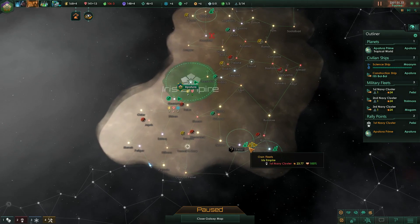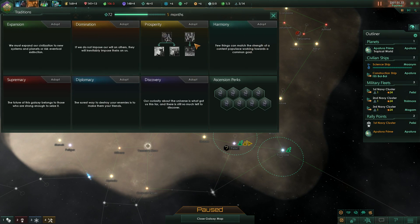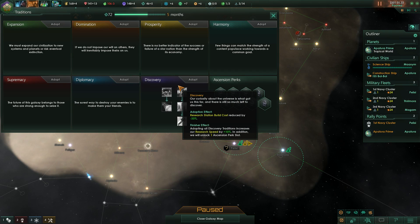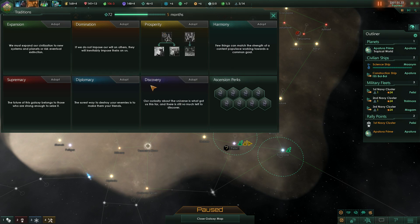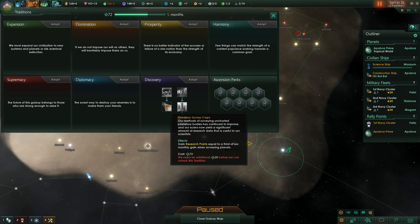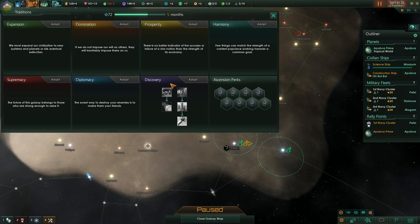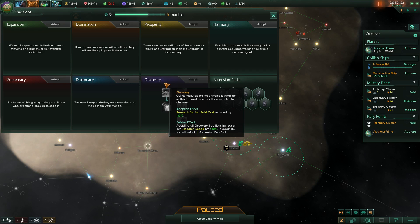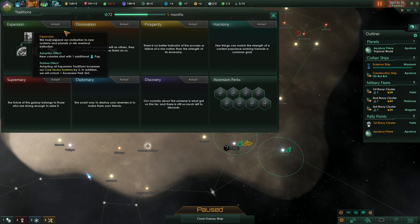As far as our expansion plan, let's talk about the traditions. I didn't want the previous episode to be just reading and talking, but actually most of the time what I've ended up doing is going for Discovery first, rushing for Planetary Survey Corps and then leaving it for a while. Then I would look towards either Prosperity or Expansion.